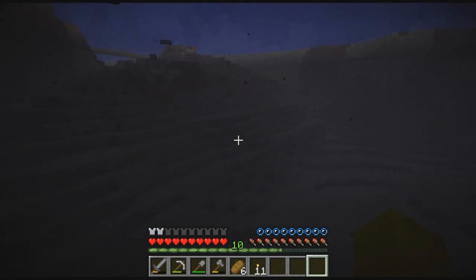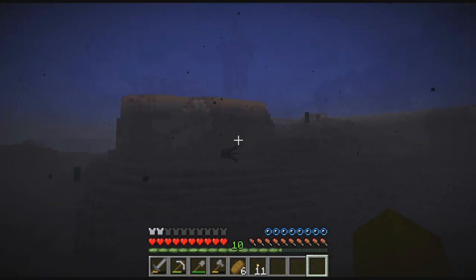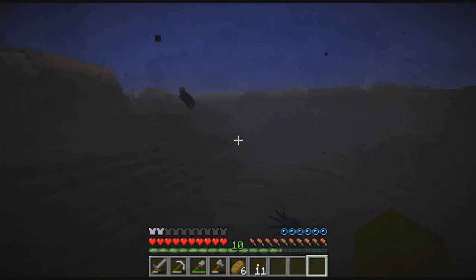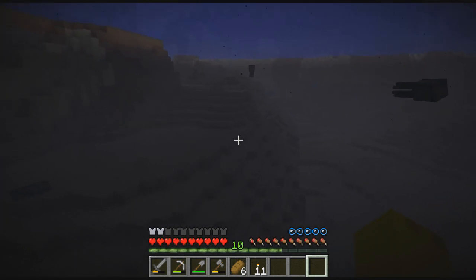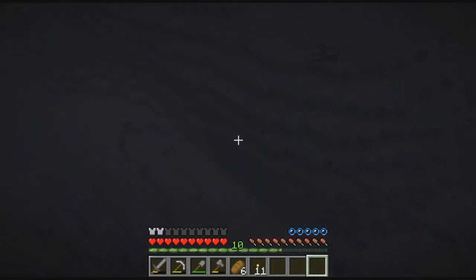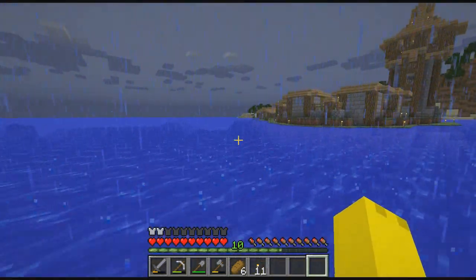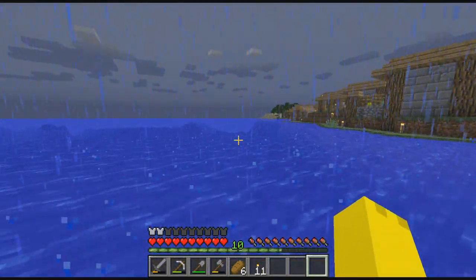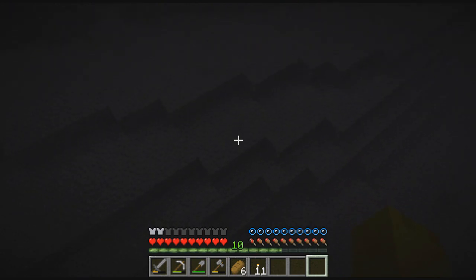I obviously have this helmet and boots because off-screen I was filling in the bottom of the island. If you guys remember last episode, the whole bottom of the island was missing because I didn't transport more than I needed, so the island was pretty much floating. I ended up using WorldEdit or MCEdit to fill in all of this right here, and then I just terraformed it by hand.